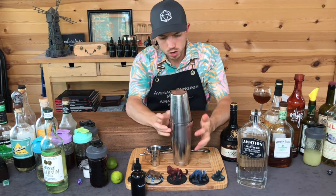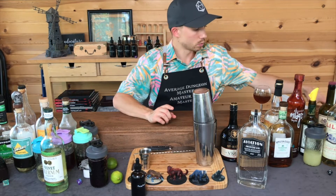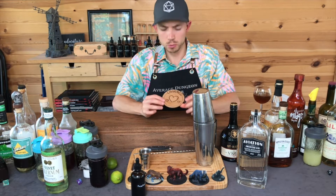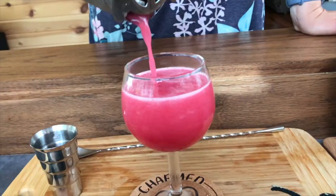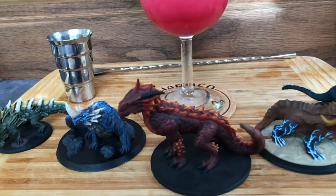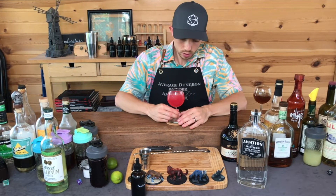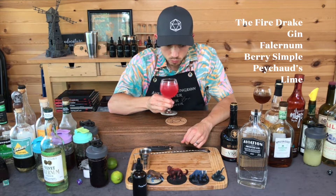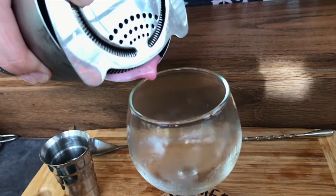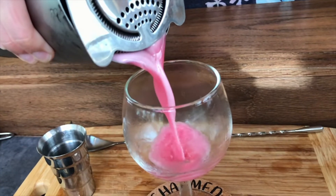I'm excited about this drink. So my coaster for this one is 'charmed' — I'm charmed by this combination. See if it turns out as good as I hope. I'm serving this up like a cosmopolitan. Here's my charmed drink. Yeah — I would drink that for sure. Tart with the lime — the right amount of lime — that doesn't beat everything else up.